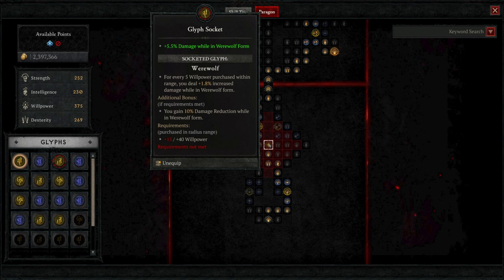I actually enjoy the glyph system quite a bit because it adds more value to regular nodes that would otherwise not be very interesting — now there's a reason to pick them up, as they might reward a more powerful bonus from a rare glyph socket. The glyphs themselves can also be leveled up by running nightmare dungeons, providing stronger benefits.